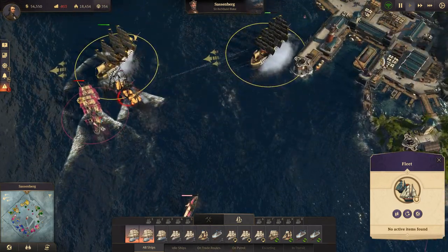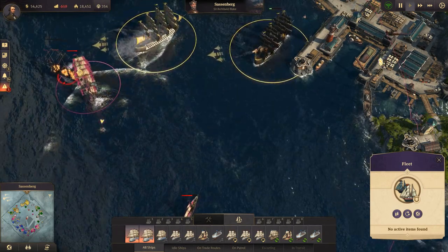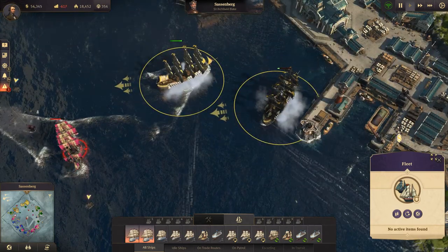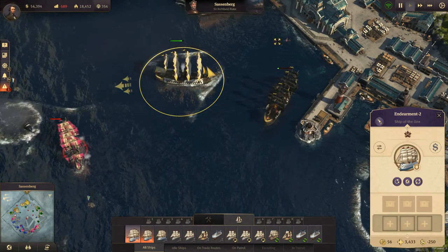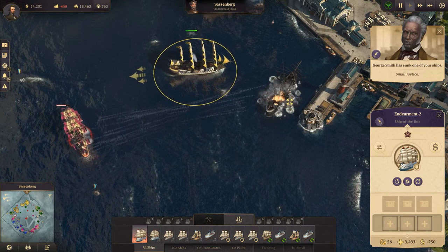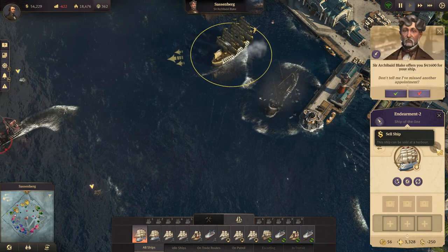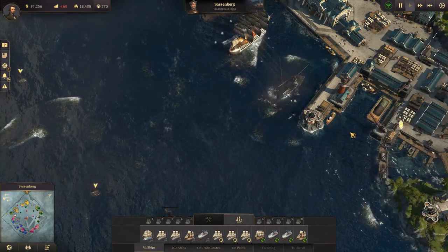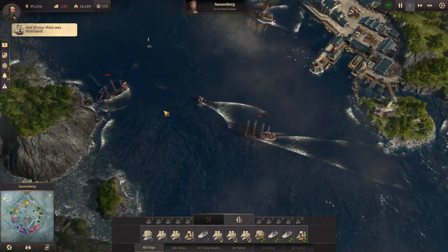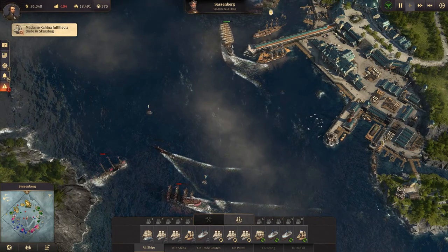We're going to take these guys down before we sell. That's one down. Let's sell you before it's too late — come in here. A ship was destroyed, but we destroyed one of his as well, one or more. That's good.